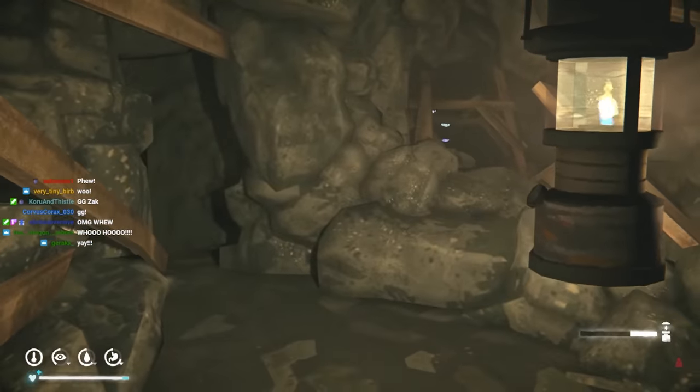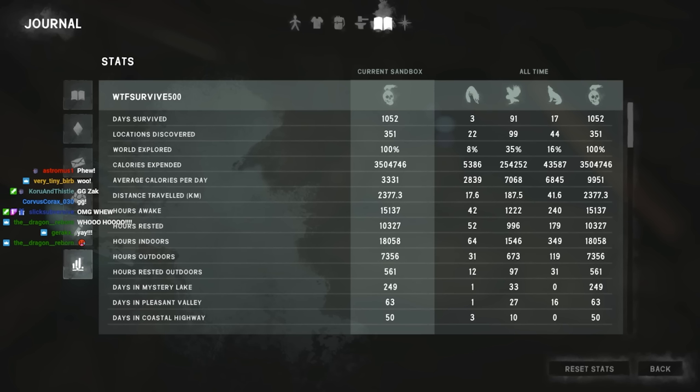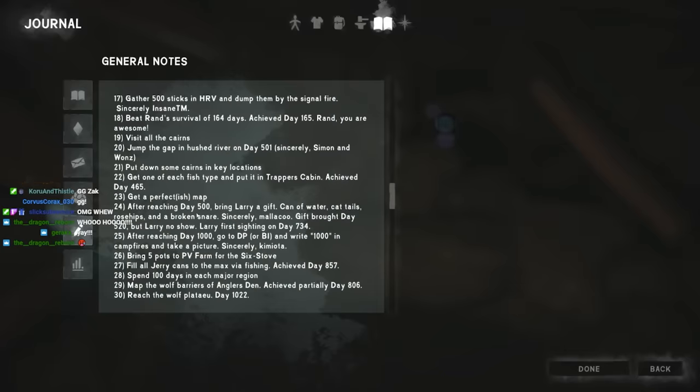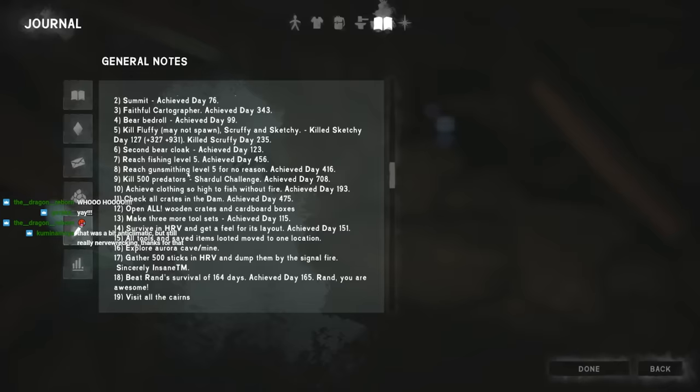Let's do the first thing first - let's go in our journal. Today is day 1052, so we're going to go here. Day 1052 - achieved day 1052! We did it, that was awesome.